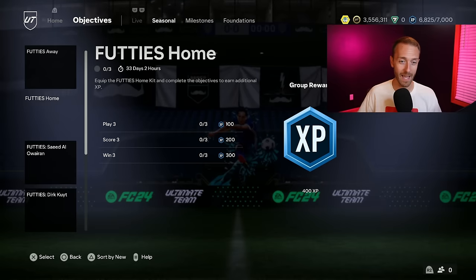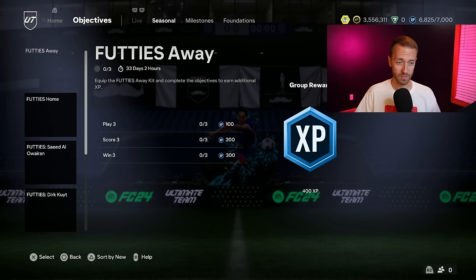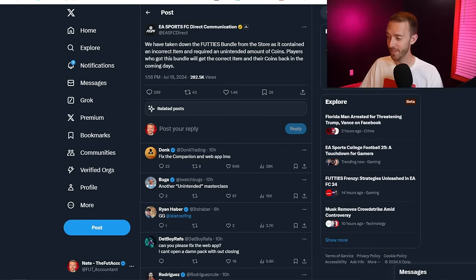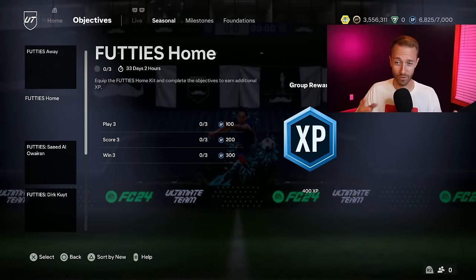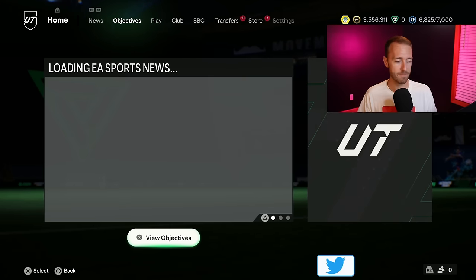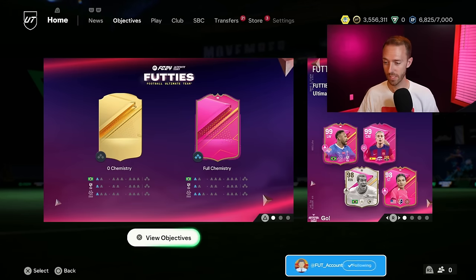EA dropped the Footies away and home kits. We got more than 1,250 XP yesterday - I didn't even count up the XP right here, which I believe is 800 for both of these, so 1,600 XP if you buy the kits. The kits are 45,000 coins a piece. There was actually a mistake with the bundle - they combined all the Footies items and priced it at 925,000 coins instead of 92,500 coins. Somebody slipped in an extra zero. Just make sure you buy the Footies kits individually in the custom stadium item section of the store for the XP.